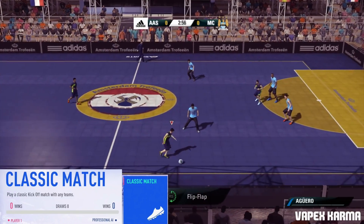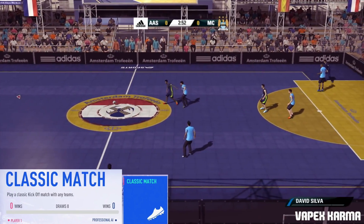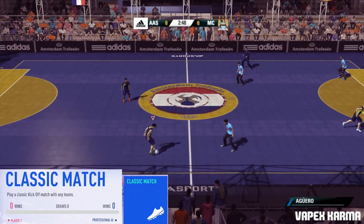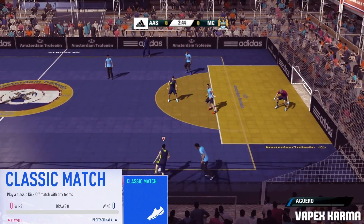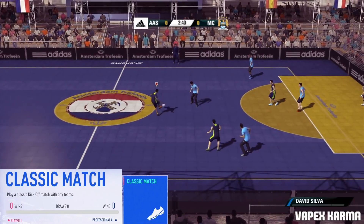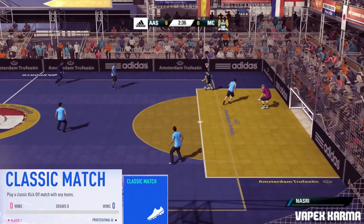The first tile today is called Classic Match, and it says play a classic kickoff match with any teams. There's a score counter against different difficulties — you can see it's got zero wins, zero draws, zero wins again for player one, and then it says professional AI. So this mode is going to count your wins against the computer. I'm not sure if there's a friends option as well, but we'll see in the future.